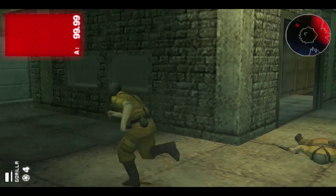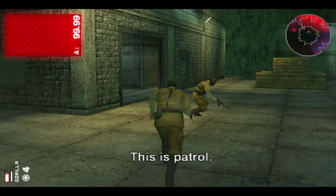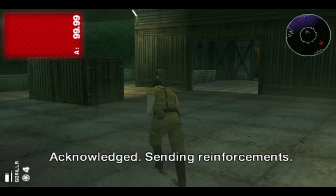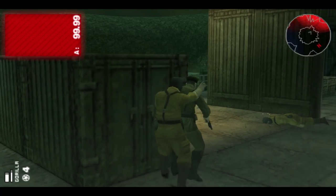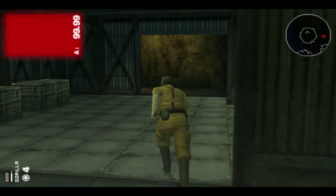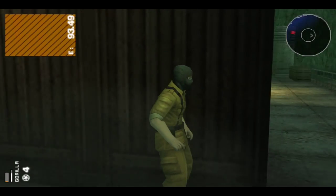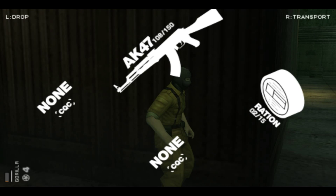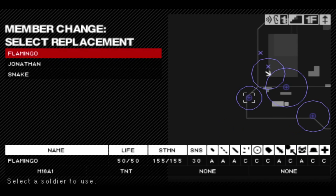Oh snap! Wait, this is HQ. Is he still alive? Don't shoot Gorilla, he has no health. Transferred that back. Can I change? Who has the most life? Snake has the most life, of course he does. Let's go with him. Gorilla is my only... How do I vault? Oh okay, there it goes, it was only half height. Dang it man.